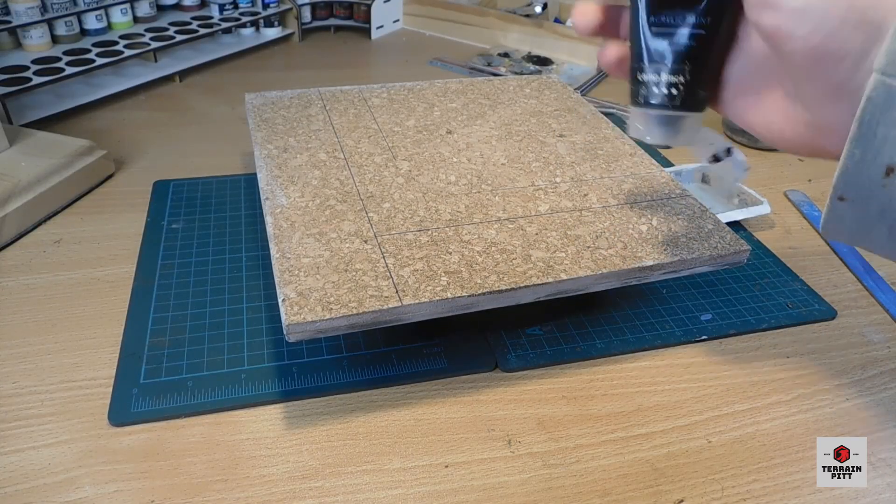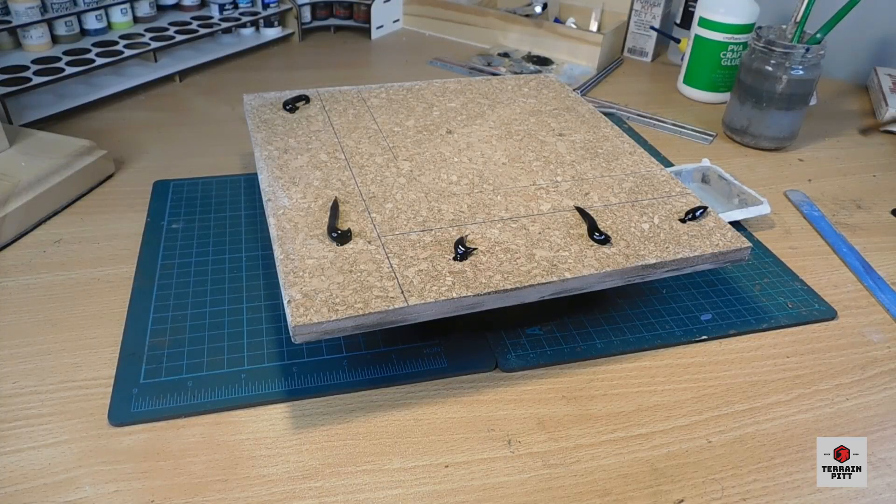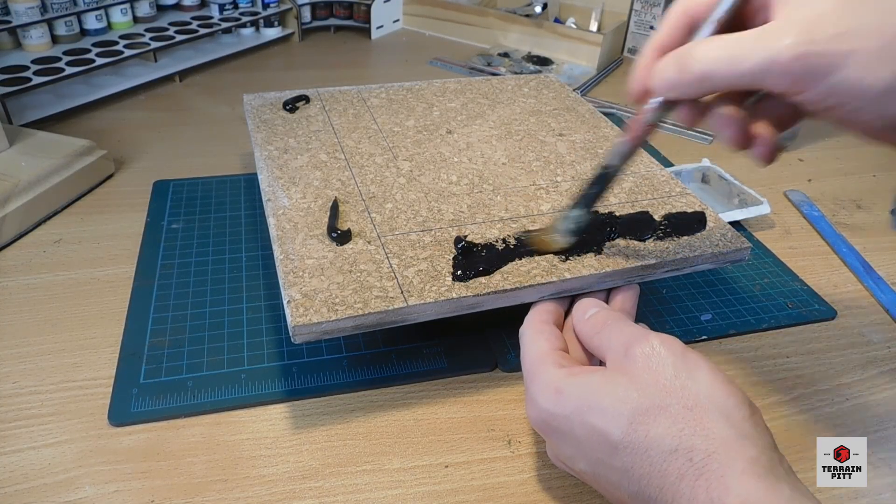Now it's time to apply the undercoat to the tiles. I use some basic black paint to paint the roads around 5cm wide, and the tile sides.